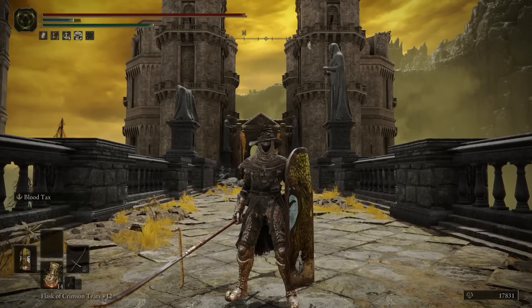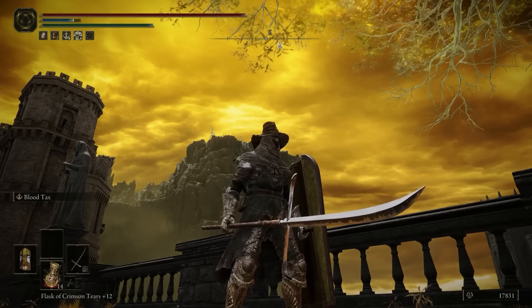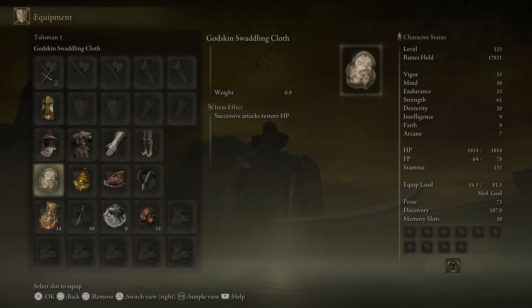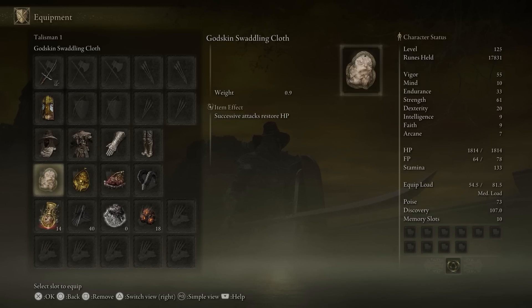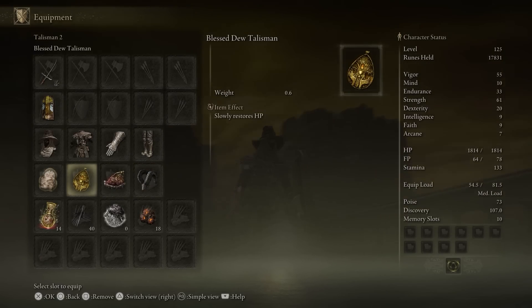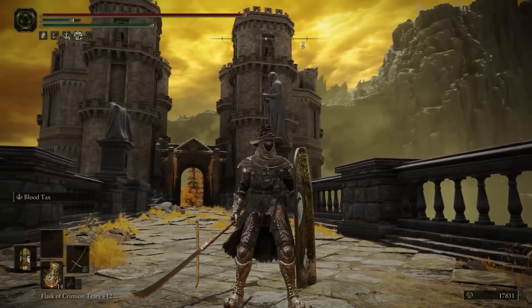However, it's actually really fun to use. I tried to find a build that could stack up on the bonus that Blood Tax gives us. So I have the Godskin Swaddling Cloth to get extra health with successive attacks, the Blessed Dew Talisman and the Icon Shield that both slowly restore HP, and the Shard of Alexander to greatly boost the attack power of skills — which is of course Blood Tax. I also have the Bull Goat's Talisman because I don't want to have zero poise. I tend to use a different armor set but lately I've just been really enjoying my fashion.